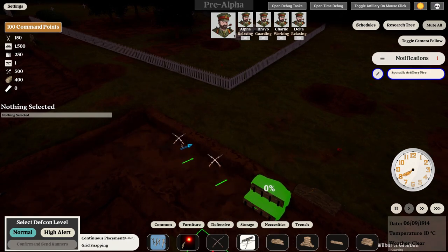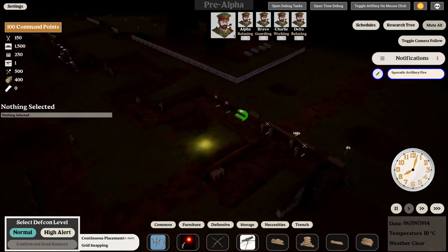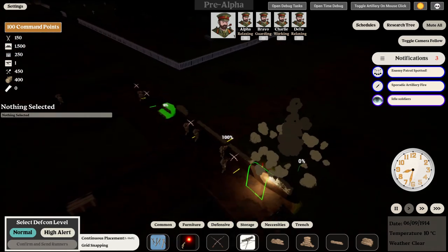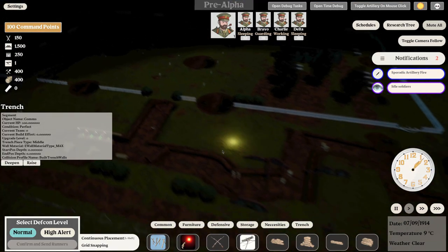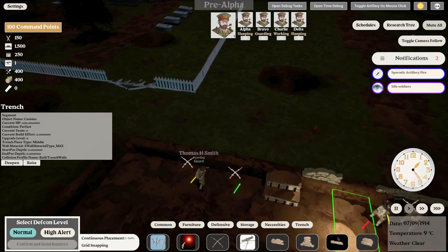These are the defensive positions — you can click them and increase their priority so the AI will always fill them up. The DEFCON system has also changed: on normal, soldiers work according to their shifts, but on high alert every man — sleeping or working — will report to the frontline. As you can see, they now react to incoming shells, and our new trench is connected.